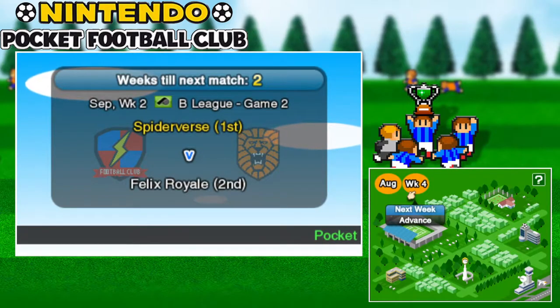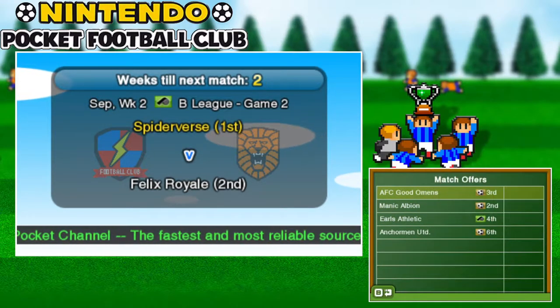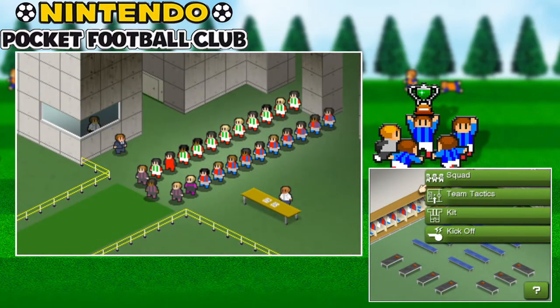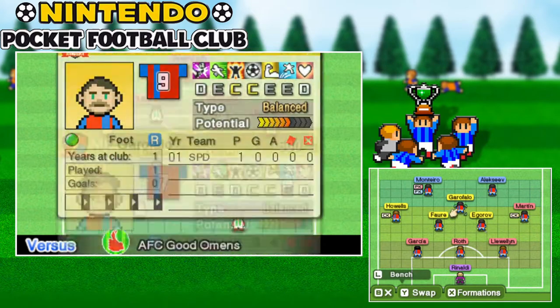I'm going to start two practice matches against Guud Urmans. Normally it's better to go against the better teams because the way you get cards is dependent on how badly your team performs — essentially you get more cards the worse you perform.